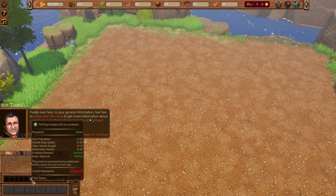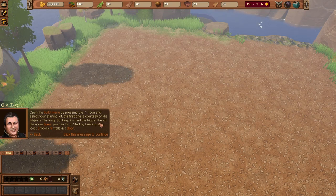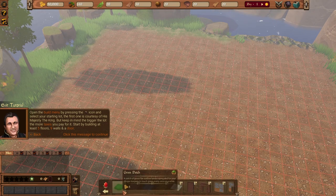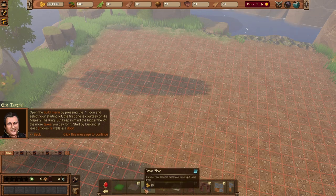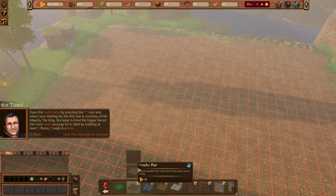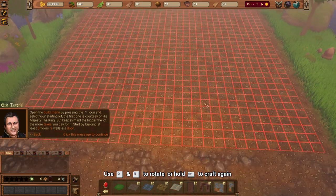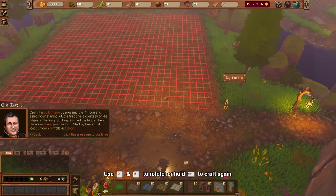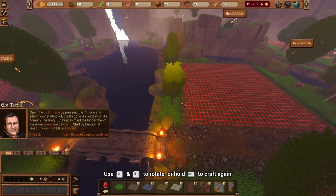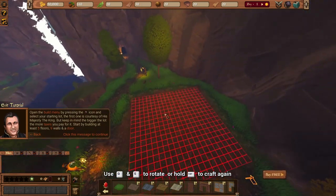I need to build at least five floors, nine walls, and a door. I'll keep it minimal because the bigger the lot, the more taxes we need to pay. Going with wooden floors — I want to start with a wooden place, something more organic. I need to decide where to start. Let me zoom out and figure out where the adventurers' traffic is going.